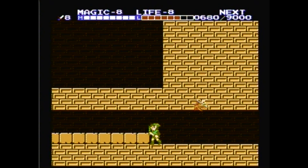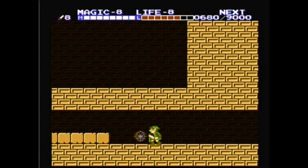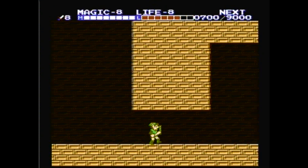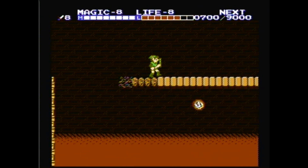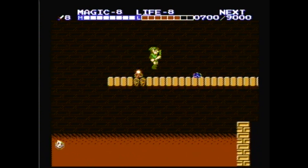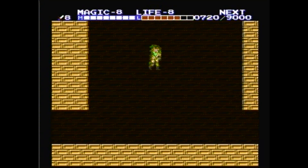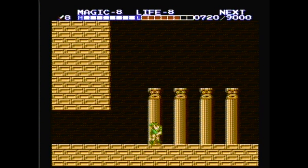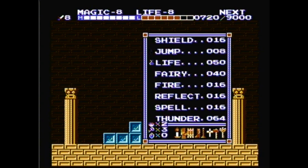Now we have to start looking for secret passages. There's one in here — it looks like a conspicuous dead end, but it actually does have a secret hole somewhere. Now get your upthrust ready — the game throws a little trap at you. We've got another hole to go into here, but we've got to be careful about the bubbles. Well, they weren't a problem this time. Yeah, we're at the end of the dungeon.